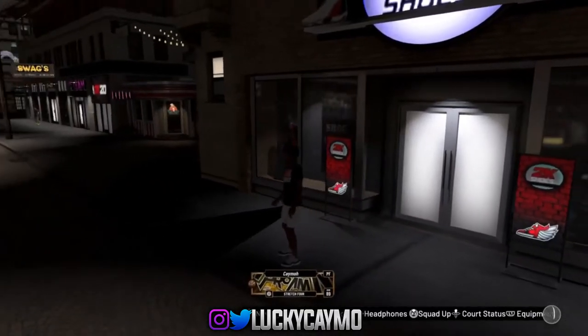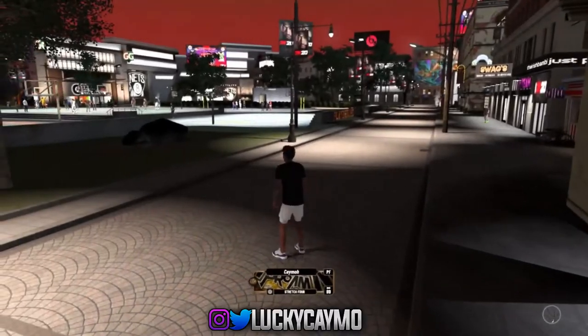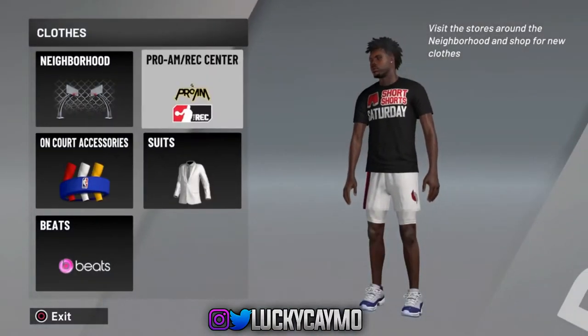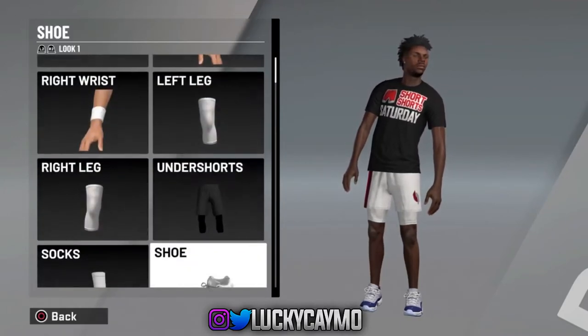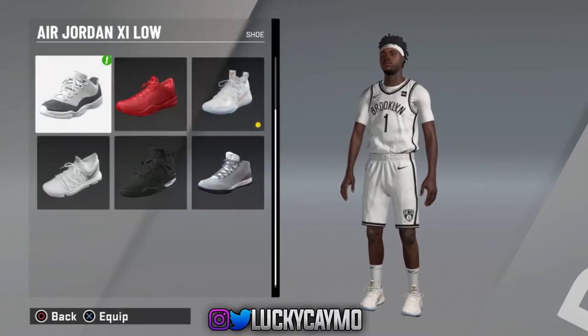So you guys can see right here, I just walked out with the Jordans. And you guys can see I didn't get that colorway on the screen — I got the black and white one because it's in the NBA. So right here, I go to my clothes and I show you guys it's the shoe. And you guys see right there, I don't have the Jordan 11 lows, but they're on my feet. If I go to on-court accessories and go to NBA, it's there.